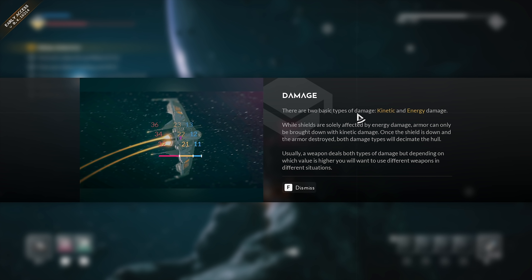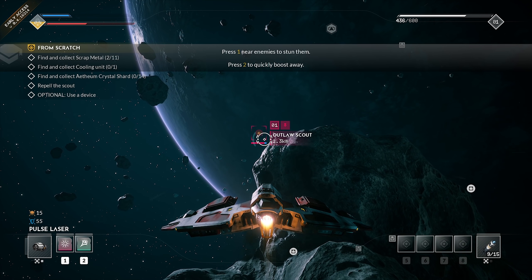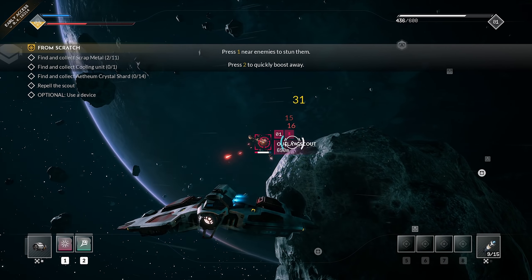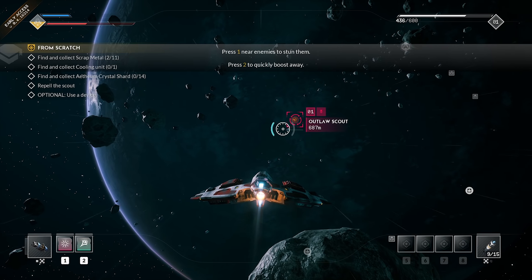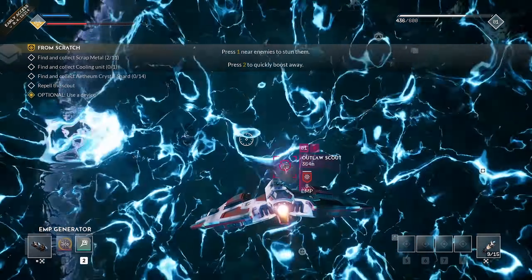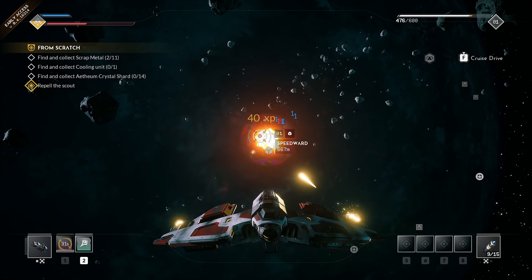The game is actually explaining about damage types. There are two basic types: kinetic and energy damage. While shields are solely affected by energy damage, armor can only be brought down with kinetic damage. Once the shield is down and the armor destroyed, both damage types will decimate the hull. Usually a weapon deals both types, but depending on which value is higher, you'll want to use different weapons in different situations. So if the guy has shields, we go with the one that does more shield damage, then switch to finish them off. We tried out the EMP stun device — get within 500 meters, boom, he's stunned. That is amazing.